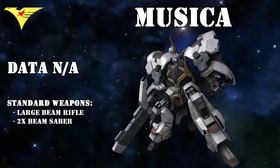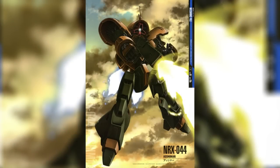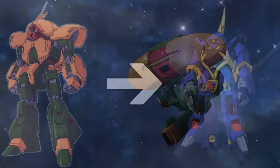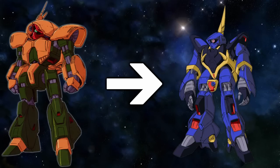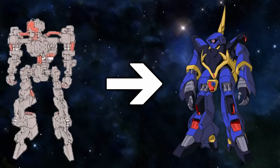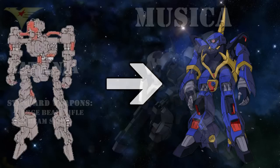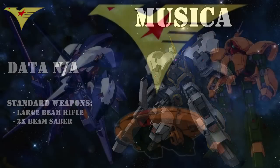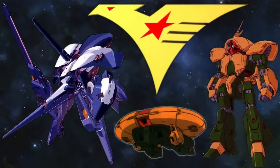Finally, we have the Musica — a brand new Barzam variation that recently appeared in the UC Engage smartphone game. The Ashimar was a highly successful transformable unit during the Grips War, but its high performance came at a high price. It was decided to incorporate it into the Barzam to lower cost, primarily by replacing the Ashimar's drum frame with the Barzam's, resulting in a very unique looking machine with its own custom beam rifle. The Ashimar parts could also separate from the Barzam to form the Musica-based subflight system. Whether this machine was ever built or only exists as a paper design is currently unknown.